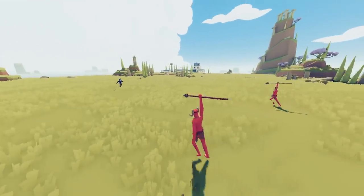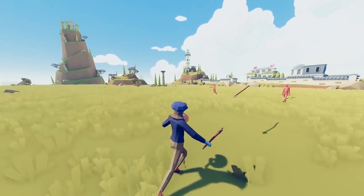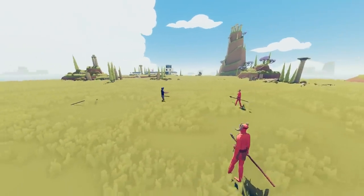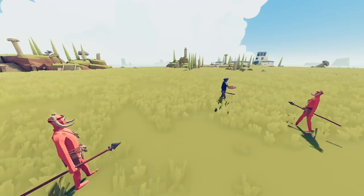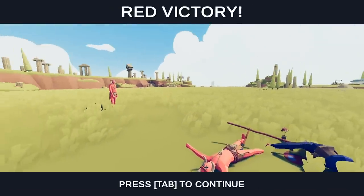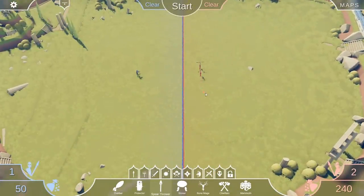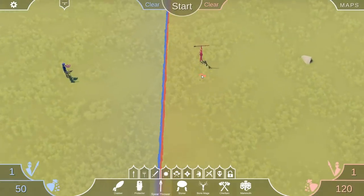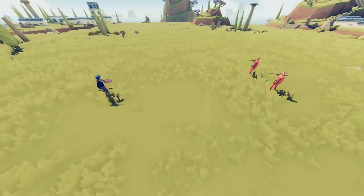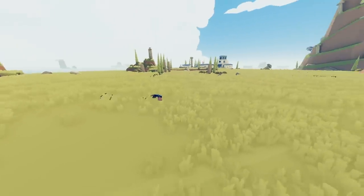How about two spear throwers? Let's see if he can dodge two things at once. Here it comes — there's the dodge. And of course he dodges the second one, because they're not throwing in unison. But will one be able to get him? That's the real question. Let's put these guys literally right next to each other. One's coming from one angle, the other one's coming from another angle — and he dodges both of them!